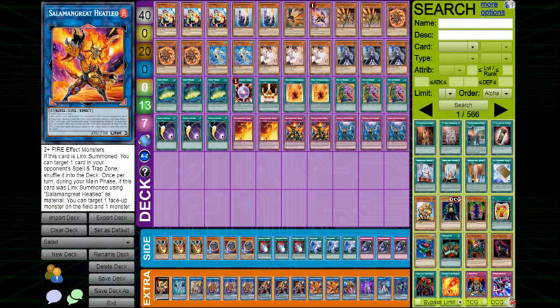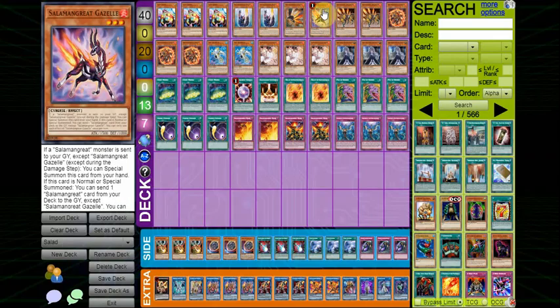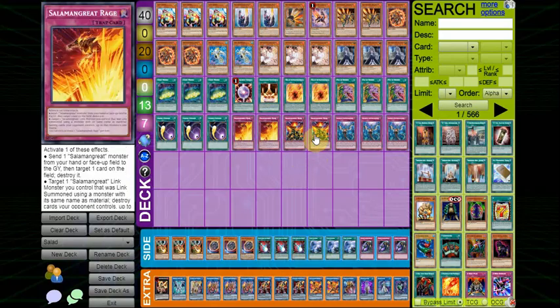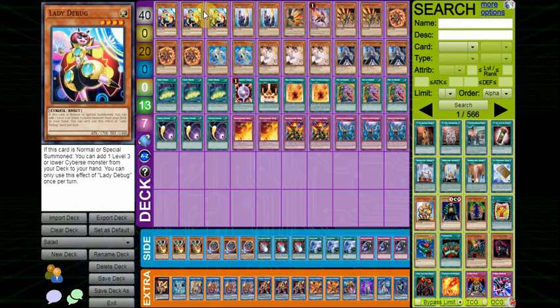Something you might notice in the list — Flame Buffalo is missing, a very nice starter. The thing is, I'd rather just Normal Summon a Lady Debug than a Flame Buffalo. With Staglio at 1, Lady Debug's value just increases since it's able to get access to a Staglio, which gets access to a Jaguar. It can get access to Gazelle if you need to dump a trap, search it with Sunlight Wolf and have an interruption in rotation. Not to mention you can search stuff like Spinny, or Gazelle access to Archiver if you need an extender. Debug is just so good with Staglio — you want to get access to this more often than Flame Buffalo, which just gives you raw advantage. You need Staglio access, full stop.